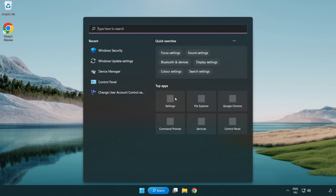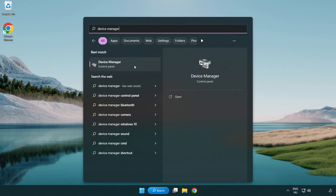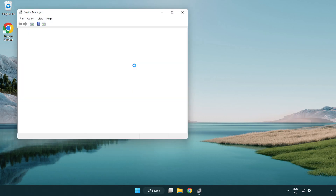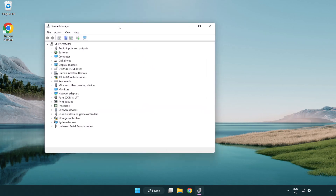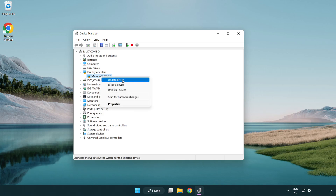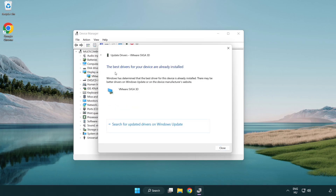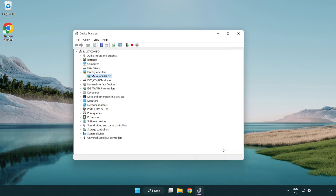Click the search bar and type Device Manager. Click Device Manager. Click Display Adapters and select your display adapter. Right-click and choose Update Driver. Search automatically for drivers. Wait for the installation to complete, then click Close. Close the window.